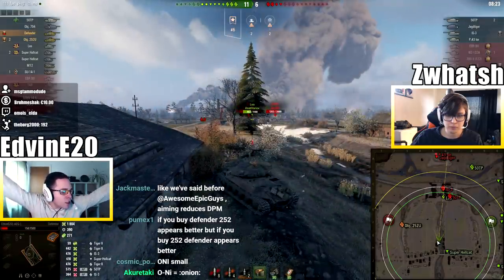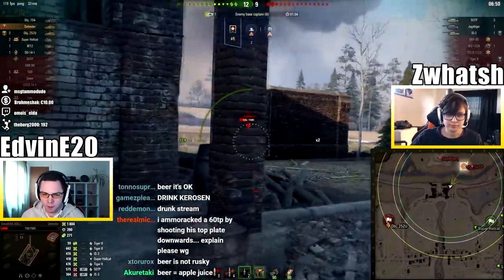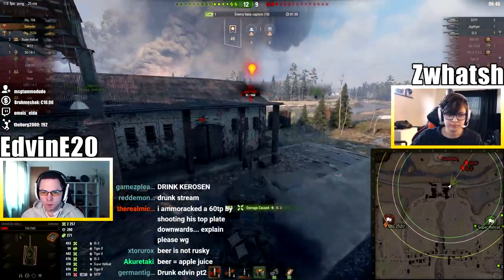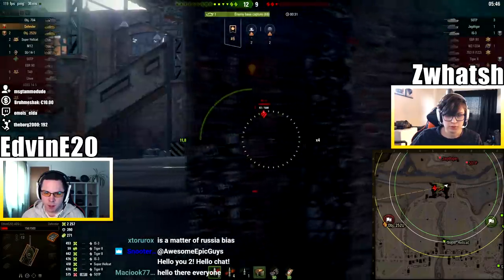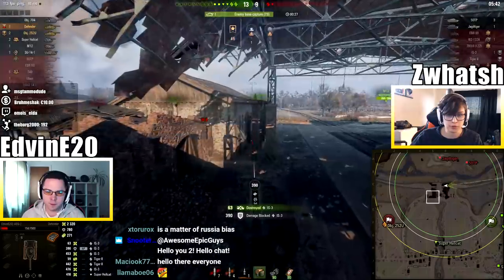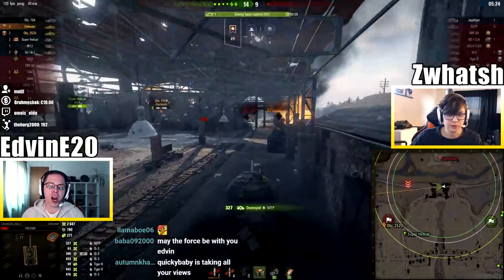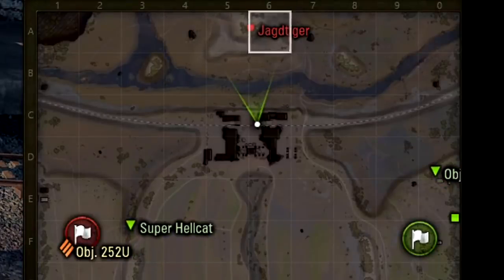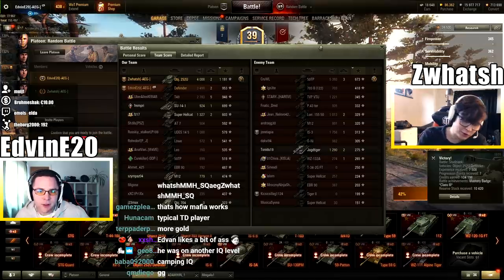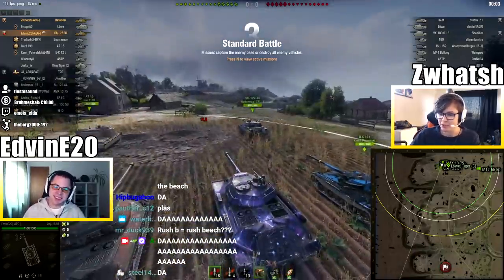It doesn't even work on screen, chat! Cap, cap, cap, cap. I'm gonna farm all the damage. I'm gonna make a heroic attempt to play the game. That's an ass shot! 100 ACP carry, chat! He's still up there! He's still there! What a moron! Okay, that was — let's see who got the most experience. 4,000 damage! Let's go beach, boys. Rush B equals rush beach.